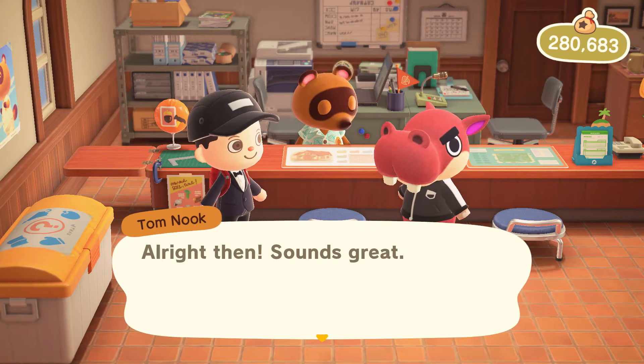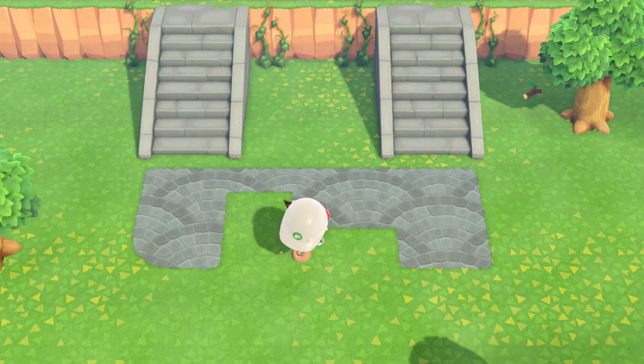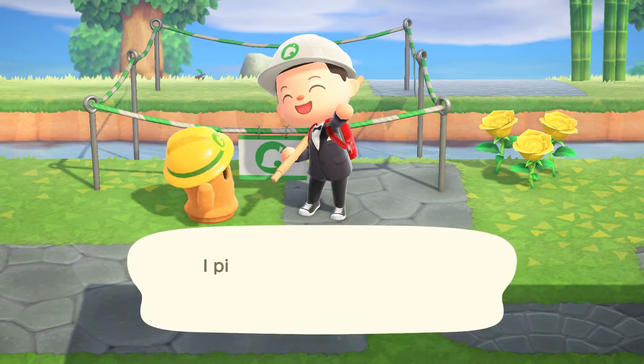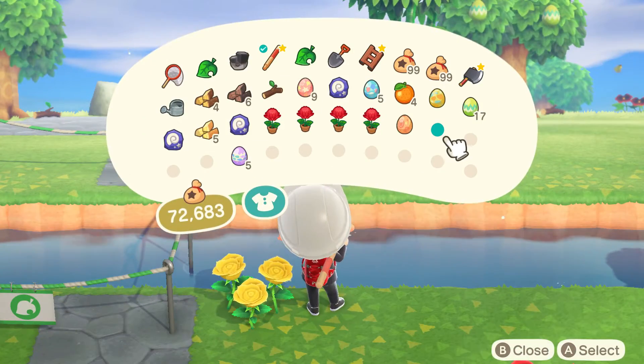Day 14. Nope, I lied — now we're getting rid of the last houses in the way. Also the paths to the new area have now been made; it's a little thing but it's important. Also bridge, bridge, cool. We decided to build two bridges the same way we have two inclines, and the construction of the first begins today.